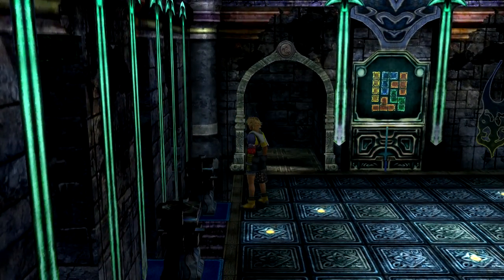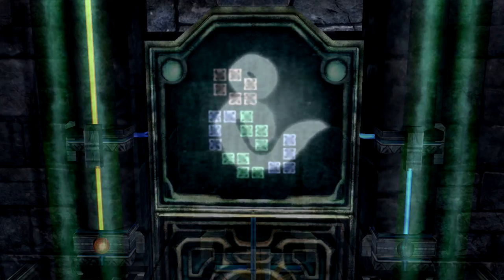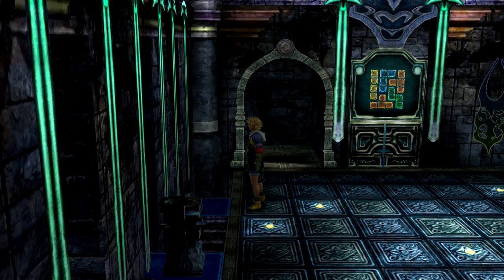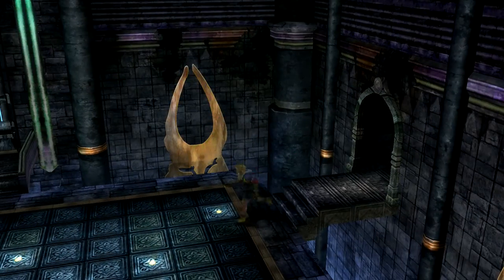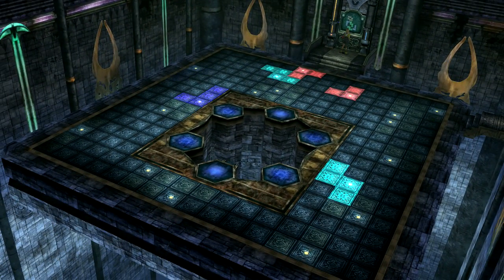Let's start with the top left pedestal in this puzzle. Interact with the display on the north wall to see which squares you have to step on and which colored shapes you have to make. The solution to the first puzzle is this.